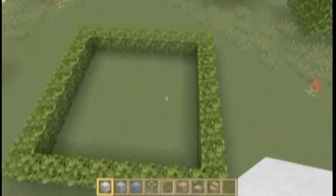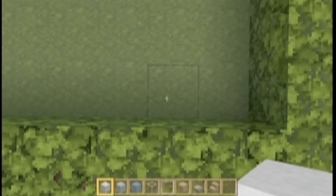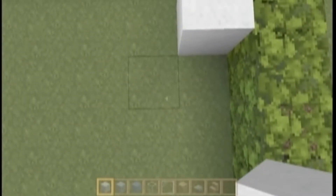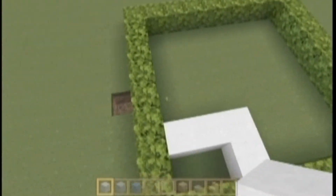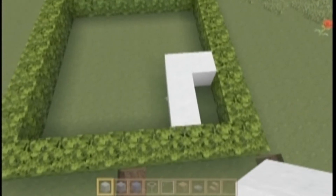You're going to come right here from the second block and place down your white wool just like that. What you want to do is count from that block — one, two, three — and then curve it just like that. Then you're going to skip over one, count one, two, three, and do the same — one, two, three.